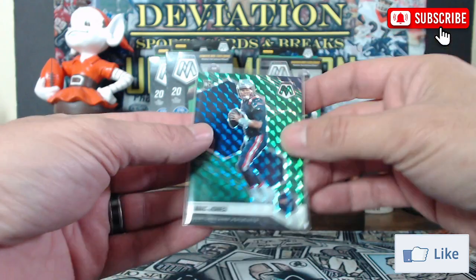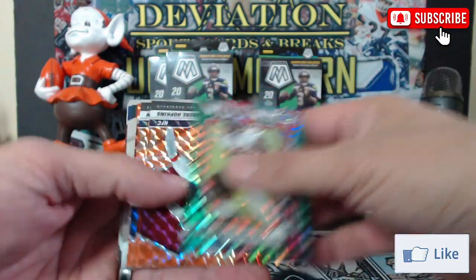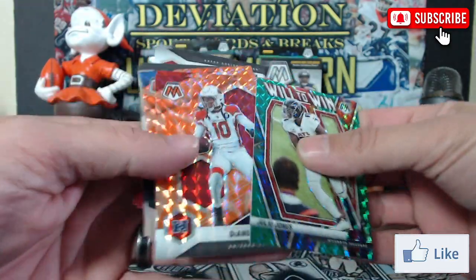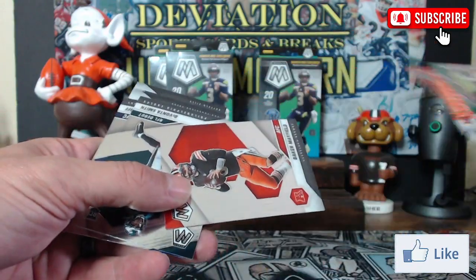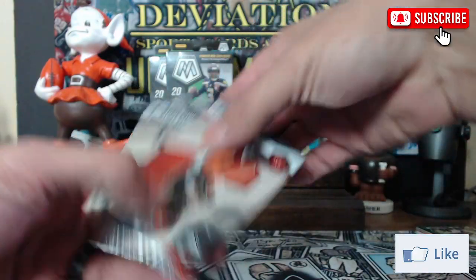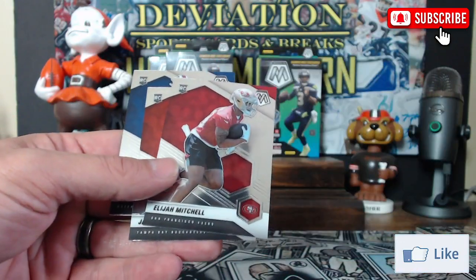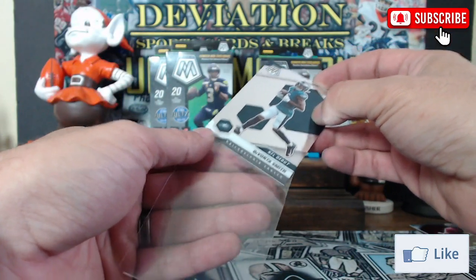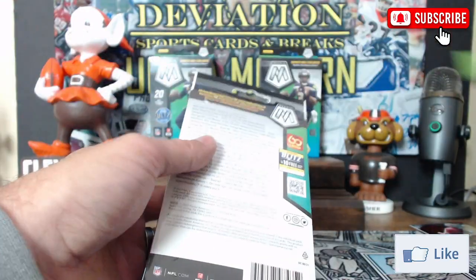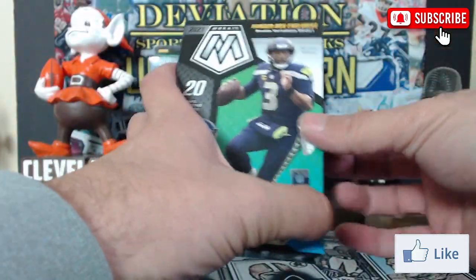Following that up with a green Mac Jones true base — a nice card as well. Oh wow — Ray Lewis, Julio Jones green, DeAndre Hopkins orange, Steve Young orange, Warrick Moon orange, Demetric Felton orange for the Browns, Baker Mayfield, nice DeVonta Smith NFL debut, Jared Goff, Elijah Mitchell, Jalen Darden, and Marquez Stevenson. Wow, we are really hitting it out of the park with the first two hangers — definitely living up to the 'hangers are bangers' mantra.